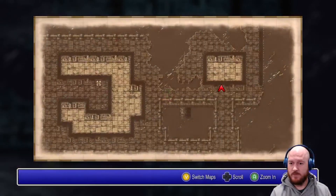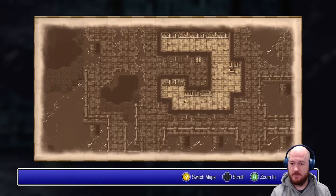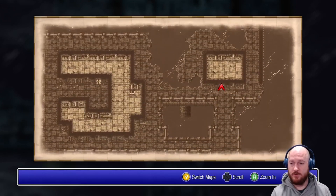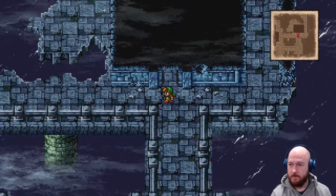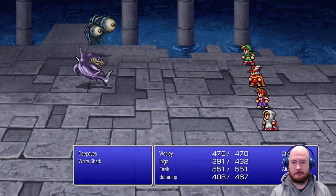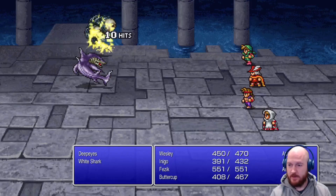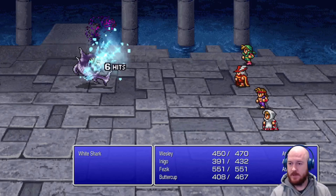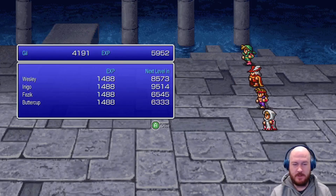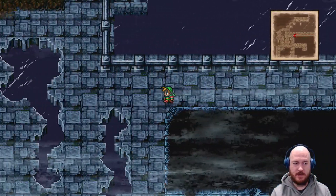All right, we have a lot of rooms to explore - treasure chest in that one. We just have treasure chests in every room. Make our way through the underwater shrine.